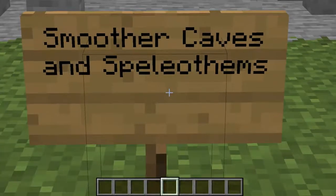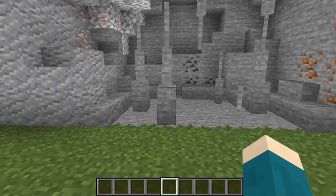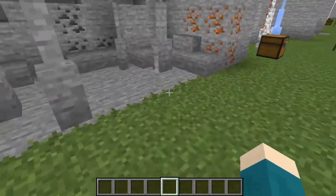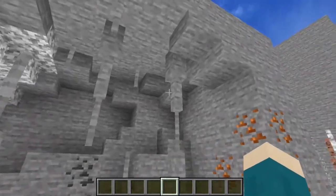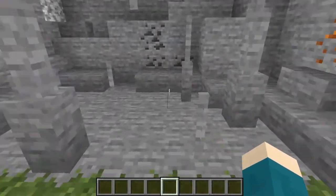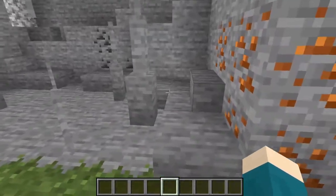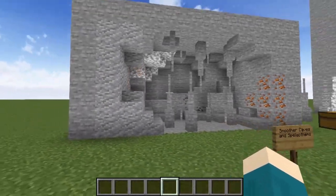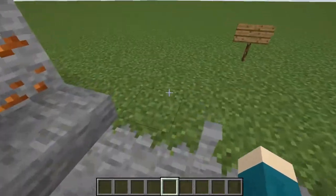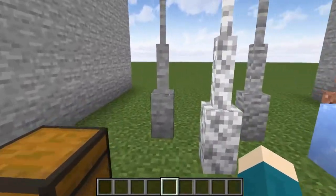As well as this I would add speleothems — basically cave features such as stalagmites and stalactites. As you can see we have some smaller ones, some medium sized ones, and then some larger ones. There are even some interconnected ones. This would definitely bring caves to life as it fills up a lot of the space and is a nice fun thing to manoeuvre. These are just some of the variants of speleothems.